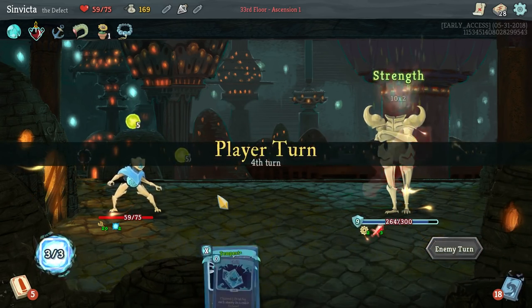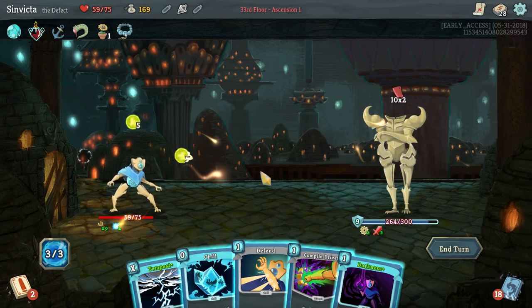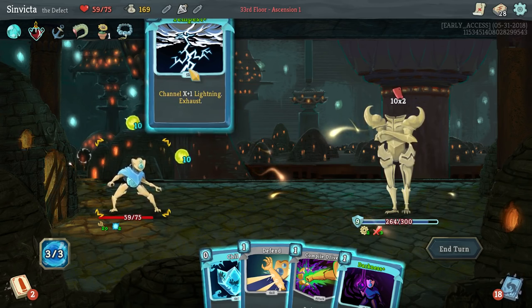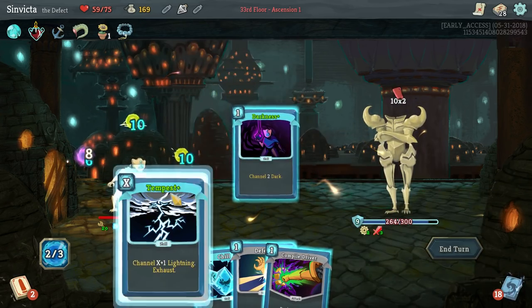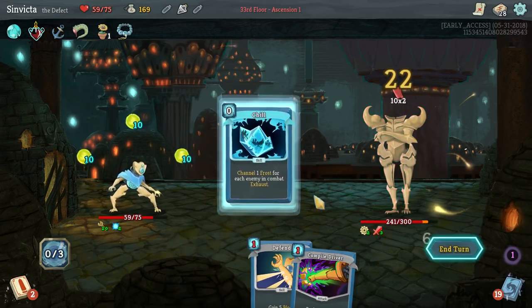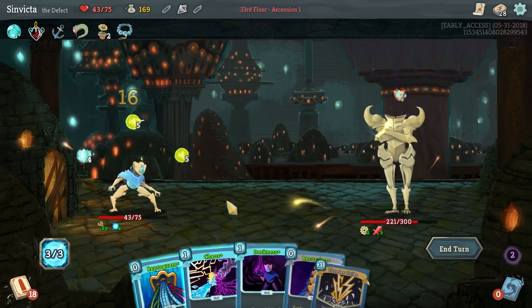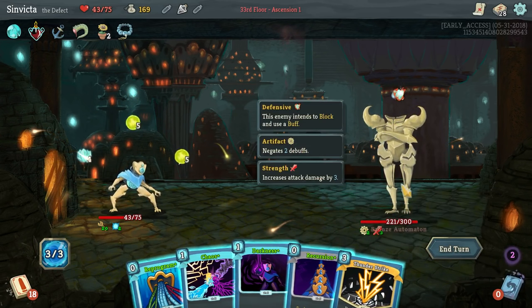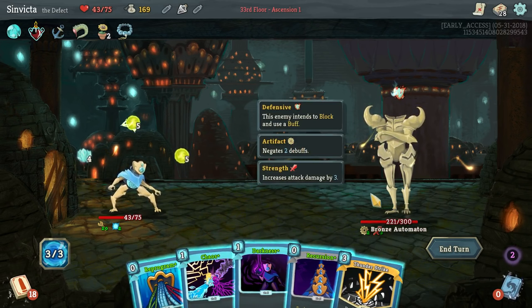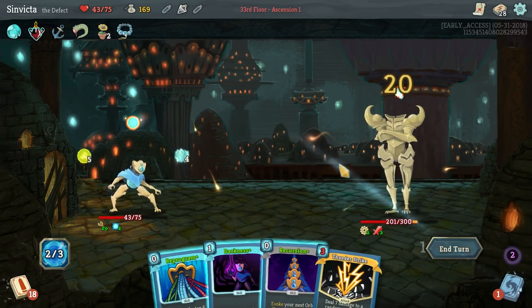Since we don't have a way of weakening him, it's going to be a little bit iffy. This is the type of fight where Thunderstrike really comes in and saves your butt. We're already doing 56 damage. I'm going to use Chaos first before Thunderstrike because it's possible we might channel even more Lightning Orbs out of this.